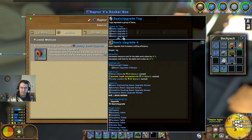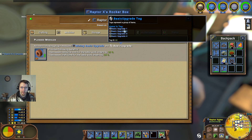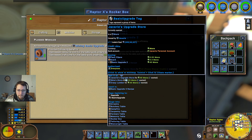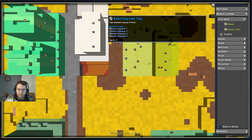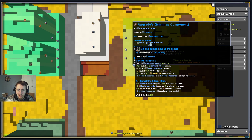You can sell basic upgrade four, but there are no purchases. You can buy it there. Is there anything you can sell it for? Upgrade store — yes, one wanted. Let's check and see what we've got. Basic upgrade three project — what's this one requiring? Boards.